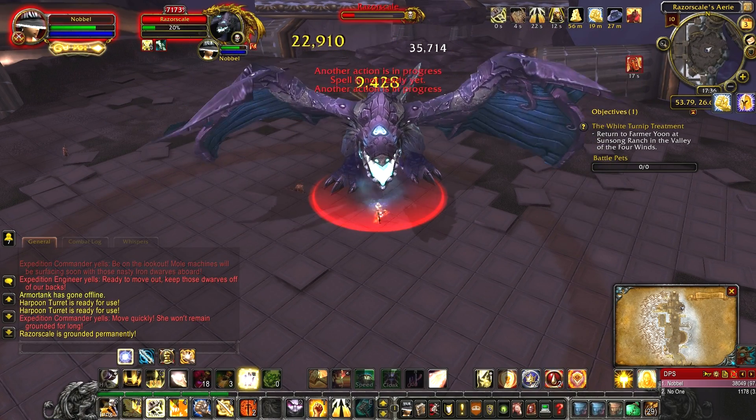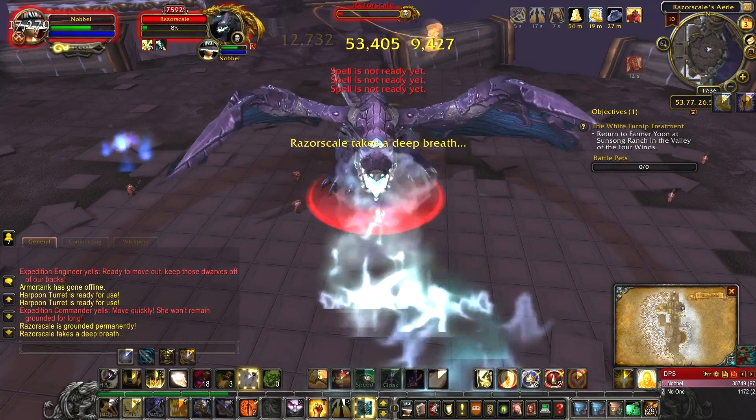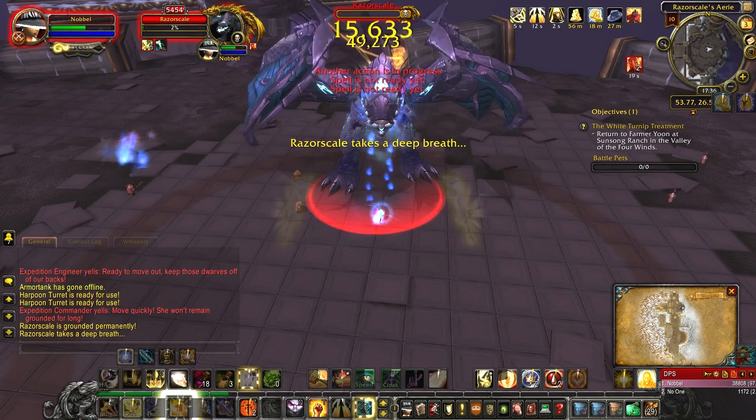This fight is very easy at level 90 and you should be able to DPS her down in one go. Kill any dwarf that spawns, use the turrets once they are ready, and DPS her down. Don't stand in any fire that she placed on the floor and you will be good to go.